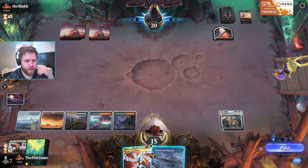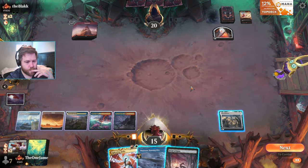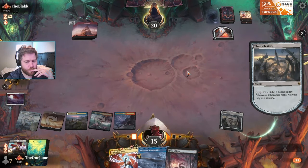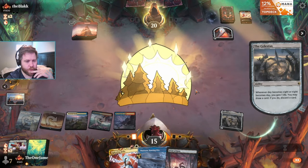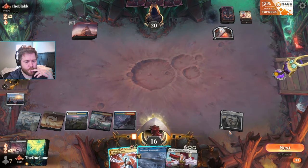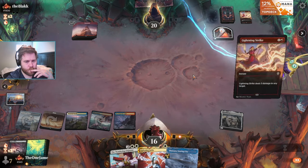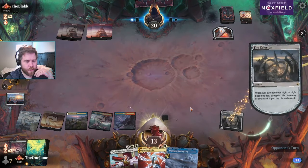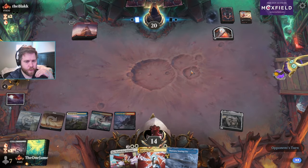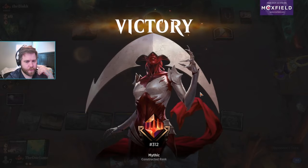I don't want to lose my Otawara just in case they have an Urabrask's Forge. I will lose a Field of Ruin though. One life though? Yeah, but we were at 18 so we can afford to take a turn off there. Win again.